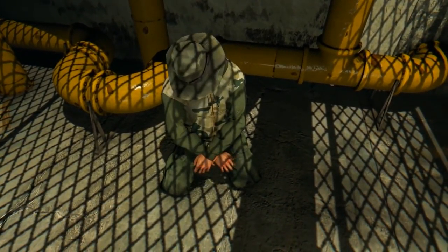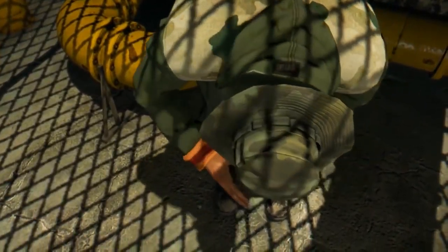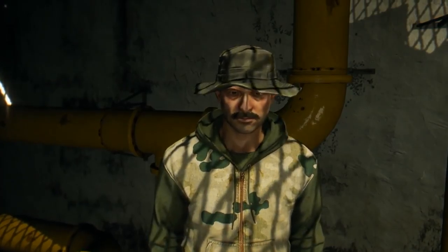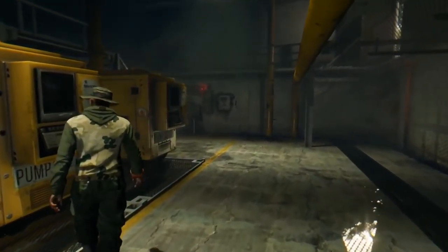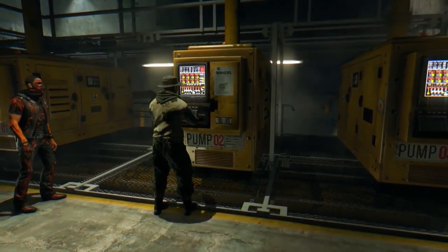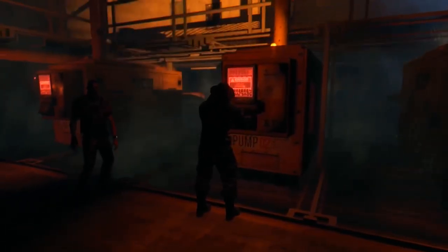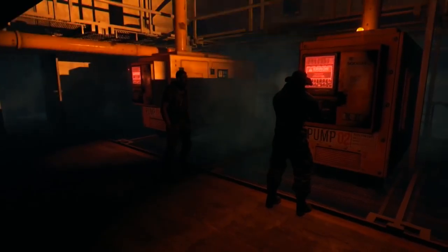We rescue a survivor named Ali — the only one left of the three sent by the community. The bandits have water at the pumping station but none is reaching the farm. We try to redirect it, but it's not working. There's a problem with water pressure — the equipment is ancient, and if the pipes burst, we're in deep trouble. The clock is ticking; we've gotta fix this as soon as possible.